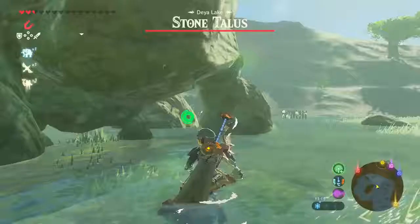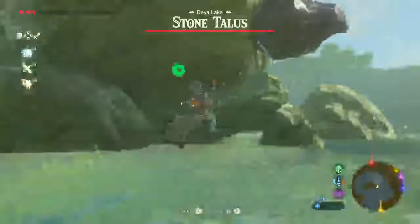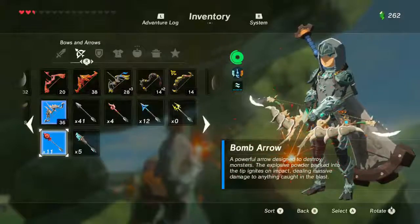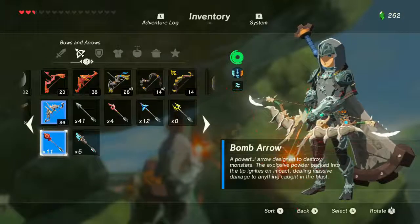Step 2: Locate your talus. Step 3: Find the weird spot. Step 4: Shoot that weird spot. It could be on the head, it could be on his ass.